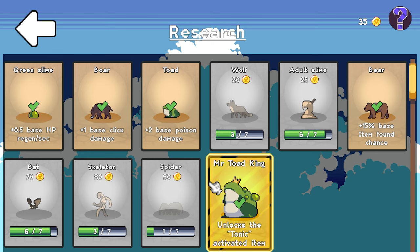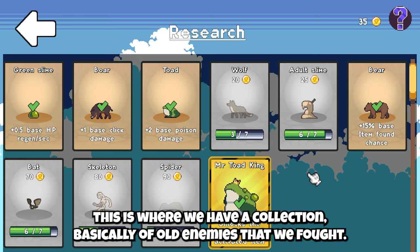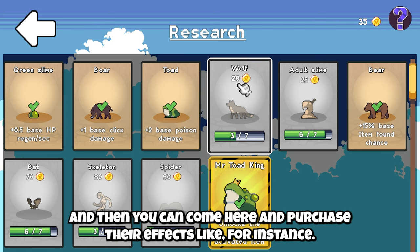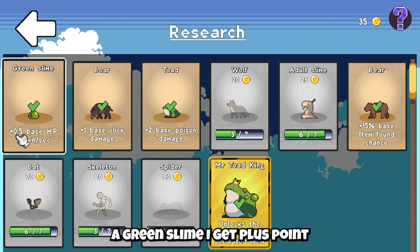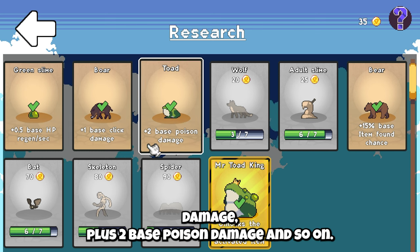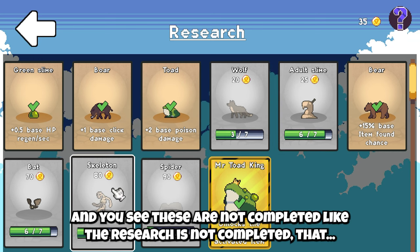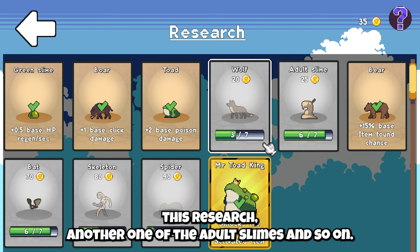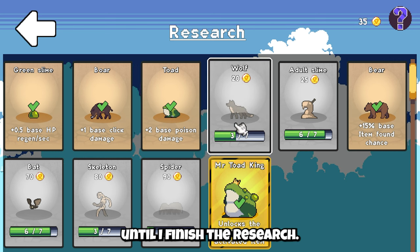Research. So here you see, this is where we have a collection of all the enemies that we've fought. You get coins for each enemy that you defeat, and then you can come here and purchase their effects. Like for instance, green slime gives plus 0.5 base HP regen per second. A boar gives plus one base click damage, plus two base poison damage, and so on. These are not completed — that means I need to kill another four wolves to complete this research, another one of the adult slimes, and so on. Then this will be available for me to purchase. I have 35 coins, but it won't allow me until I finish the research.